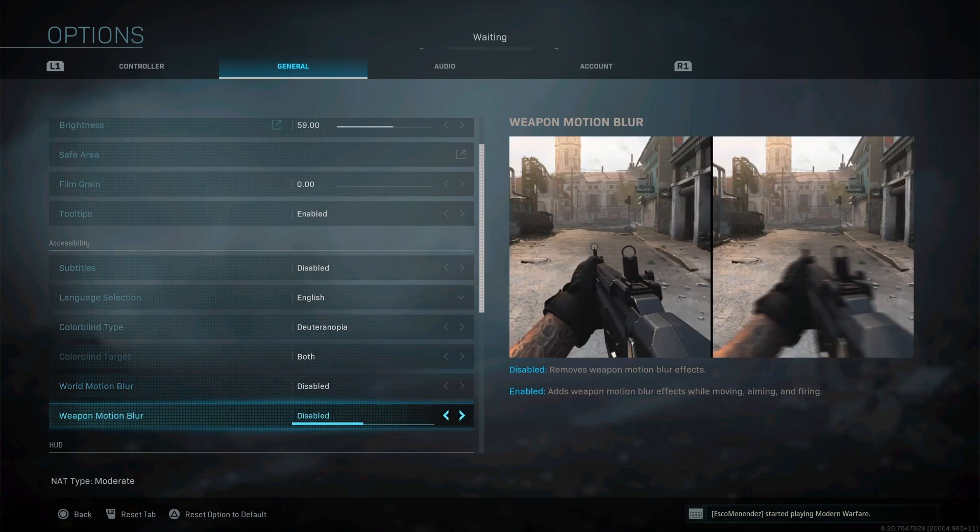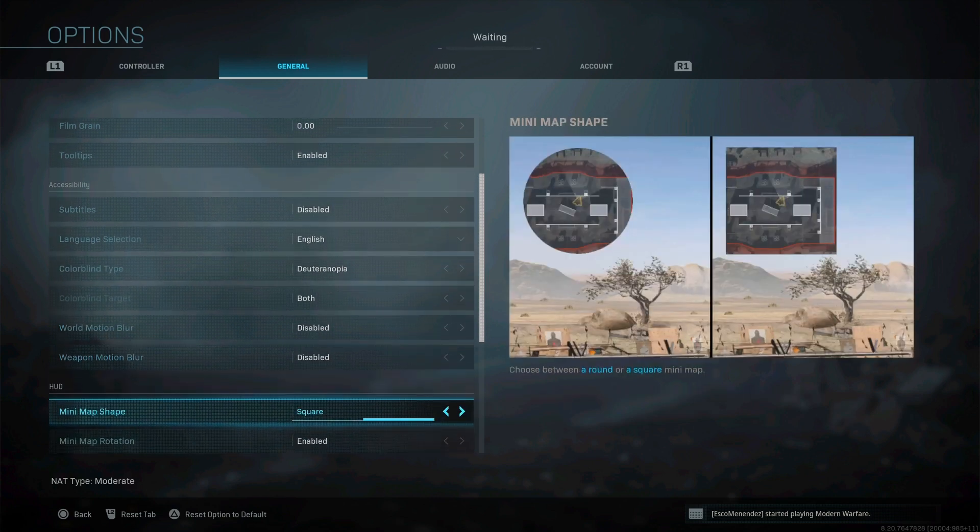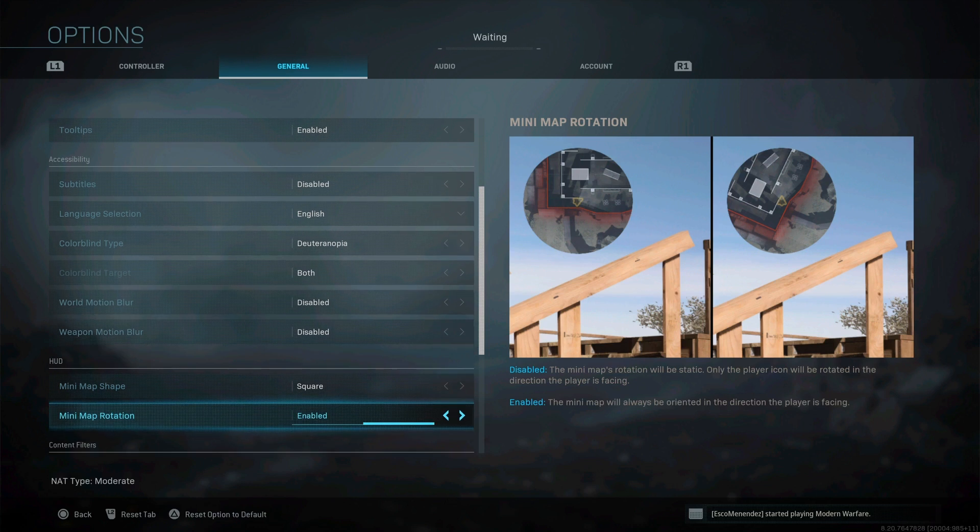Disable weapon motion blur and world motion blur — why would you have this on? Look at it — that's motion blur on the right. You don't want that; it looks nasty. Take it off. Also, set your minimap to square — you can see everything better on square. I don't know why they made it circle by default. And keep minimap rotation enabled — why would you not want your map to rotate?